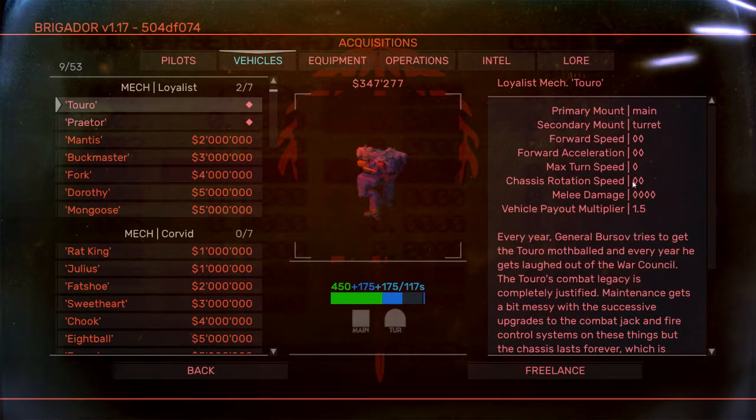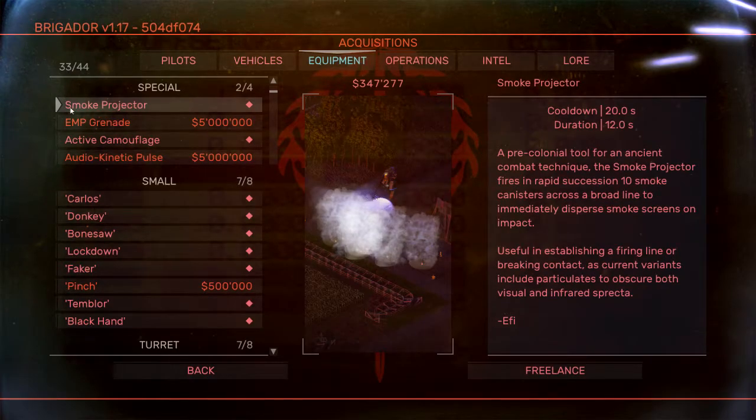That independent chassis rotation is not true of anti-grav vehicles. You can also see melee damage, because all mechs have a stomp attack usable with spacebar. The payout multiplier is irrelevant to campaign mode. The special items available include smoke, EMP grenade which stuns enemies, active camouflage which cloaks you — very good — and the audio-kinetic pulse, which does a lot of damage in a wide area.